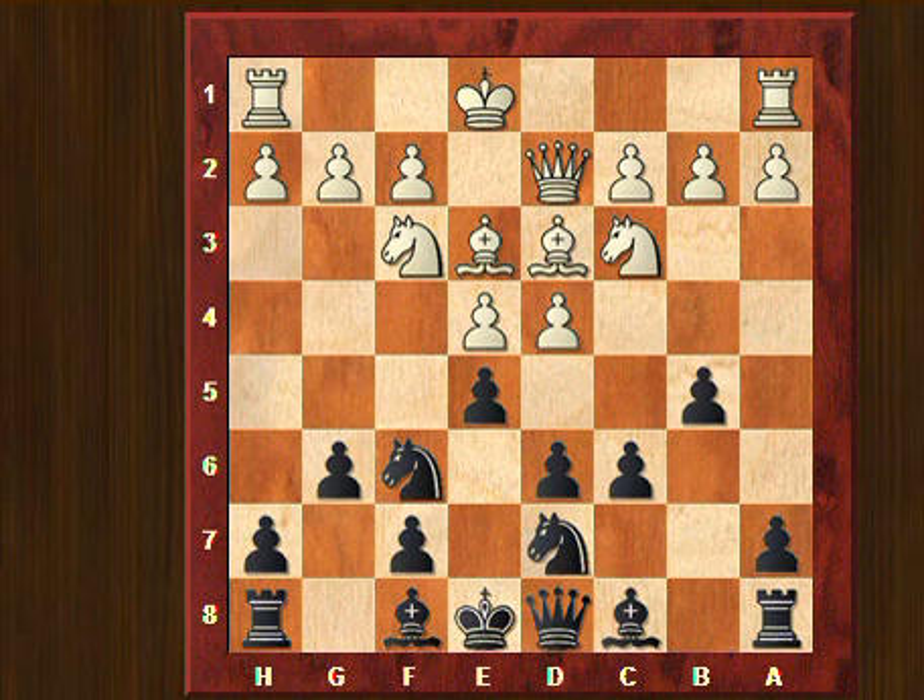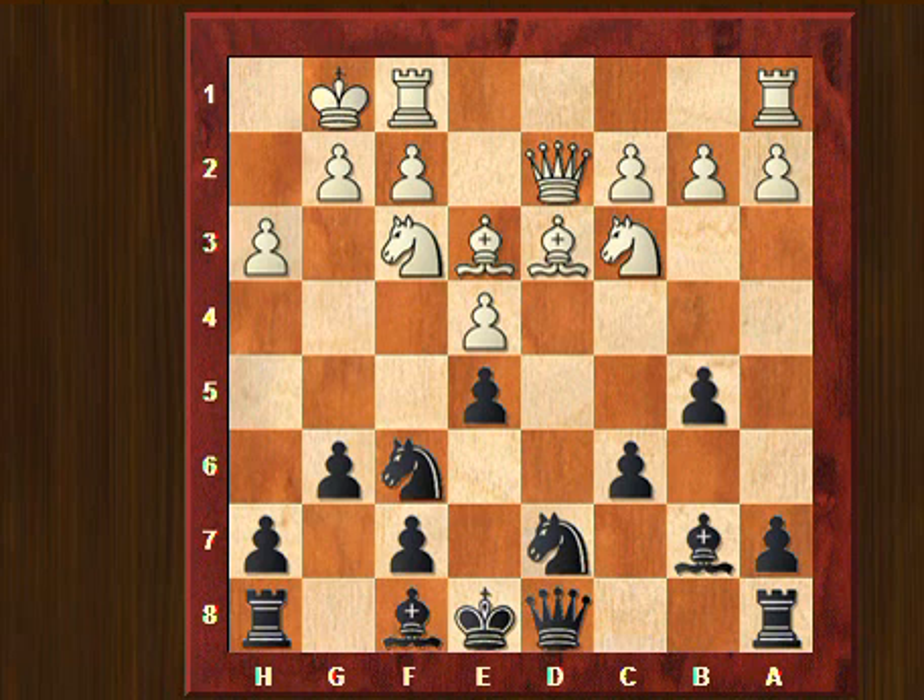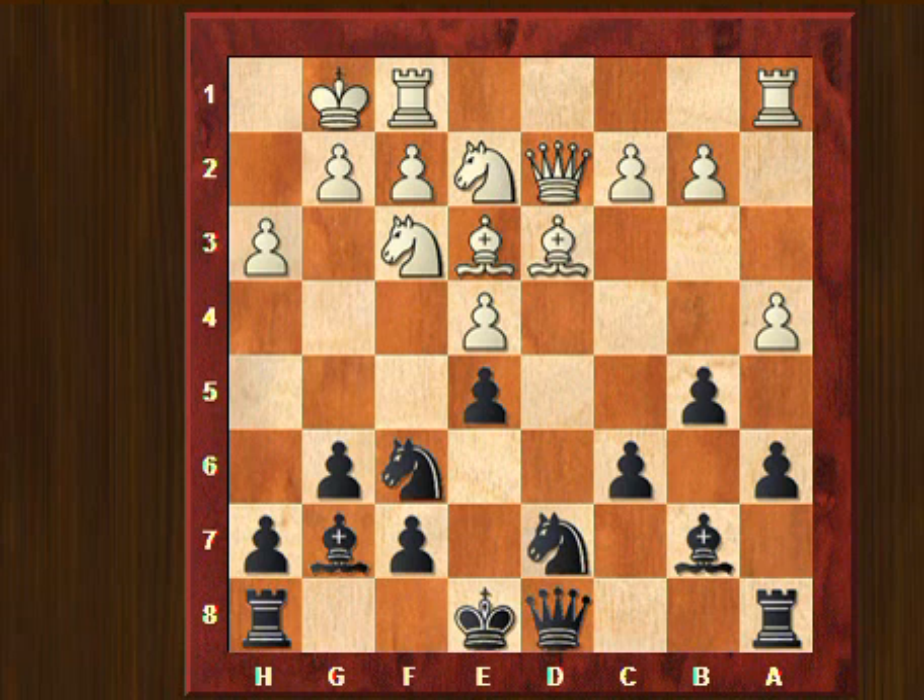There are different options here. If white takes on e5, then exd5, h3 is a useful move to prevent eventually Ng4 by black. The bishop can go to b7, the other bishop to g7, after a4, a6. Ng2e2 is an interesting move that was played also in the game but in a different position. The idea of Ne2 is on one hand to bring the knight to the kingside to g3, and also to be able to advance the c-pawn — which can even try to go to c5.